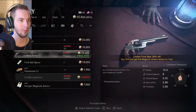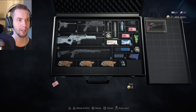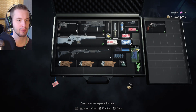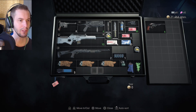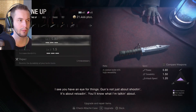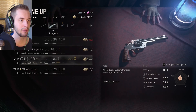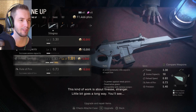Let's buy that one. Where are you gonna put this — your pocket? Well, it's a small handgun, so why not? Just need to organize, then we're good to go. I see you have an eye for fine guns. Guns not just about shooting — it's about reloading. I think the reload speed is the one to get for this weapon. This kind of work is about finesse, stranger — a little bit goes a long way.